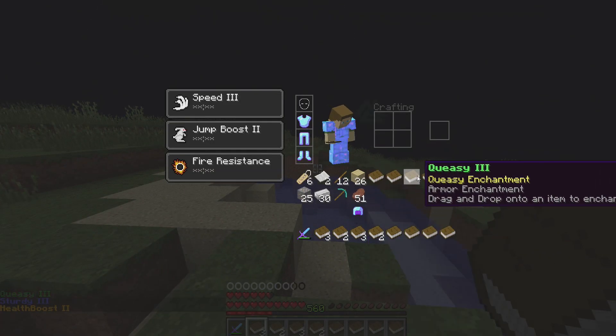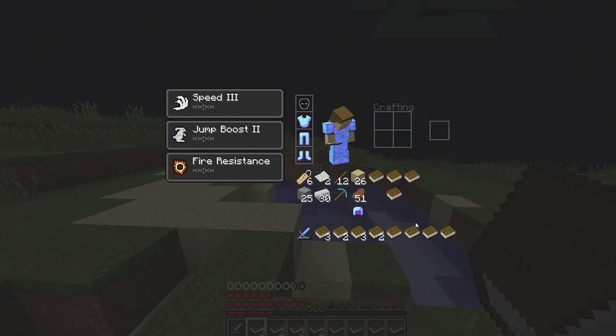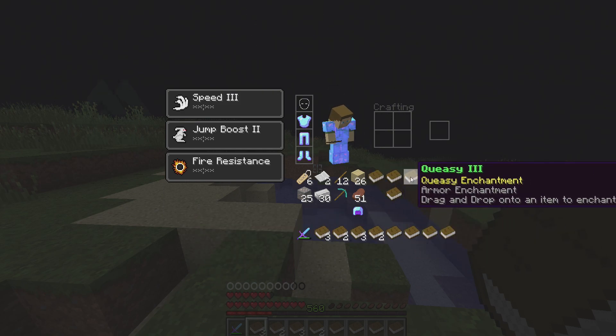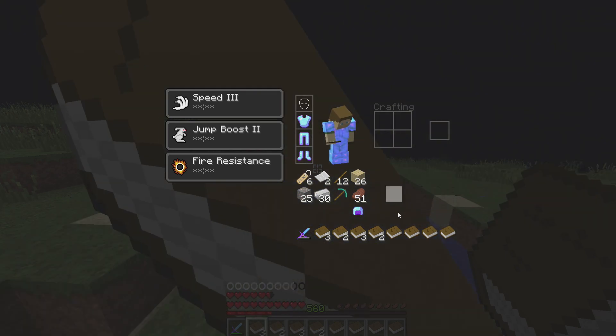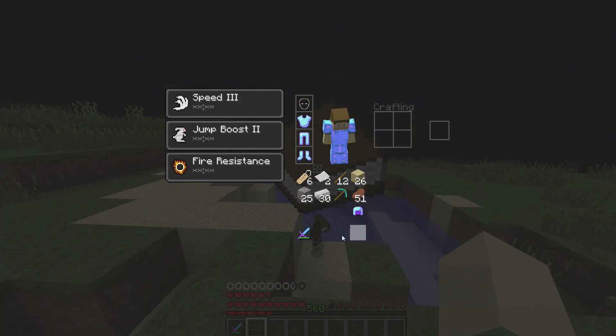I also added descriptions to all the books, though I may have to make some of them better. I noticed Queezy and Chairman don't have descriptions yet on Queezy, so I'll have to go back and add that. Health Base I did, and Lantern and others look good, so that's looking pretty good overall.